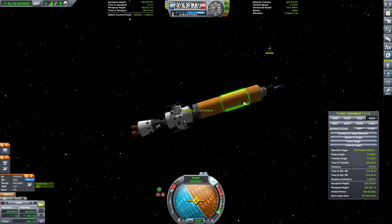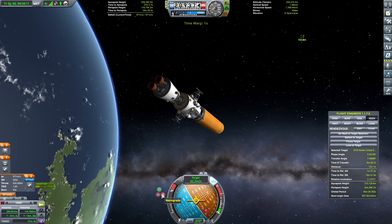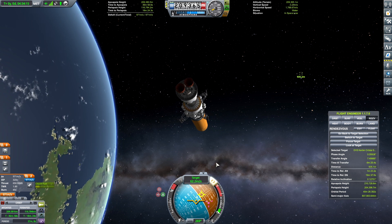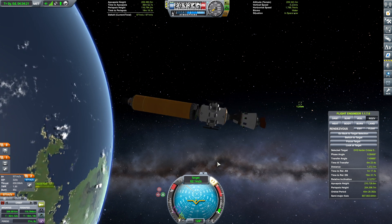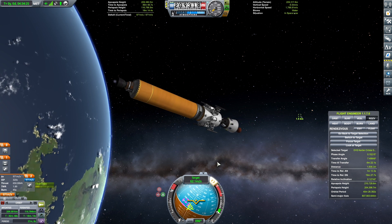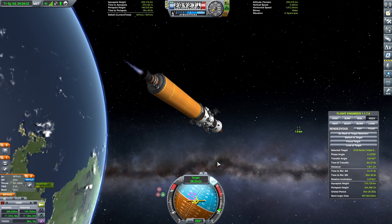I did the rendezvous off camera, and here we're just getting ready to do our burn to kill our relative target speed. Then we should be able to fly towards the target and make our docking maneuver — which wasn't too bad compared with some of the other docking maneuvers I've had the last few episodes. This actually went pretty well.